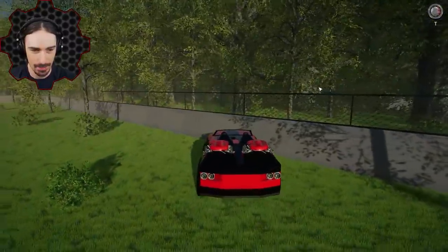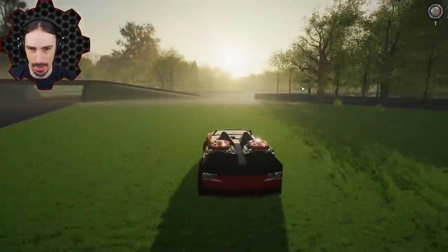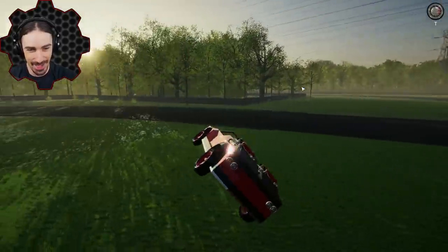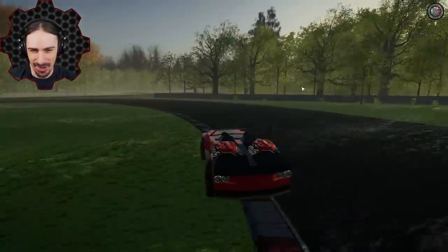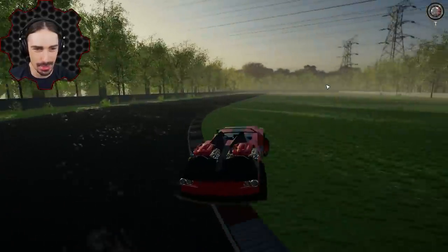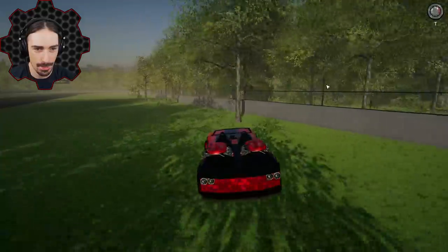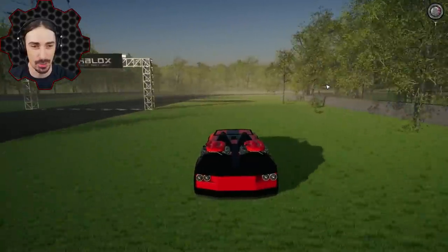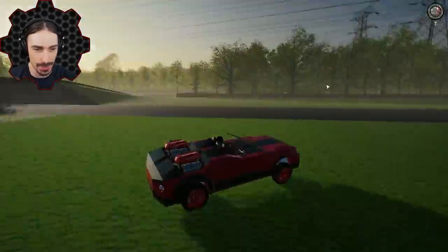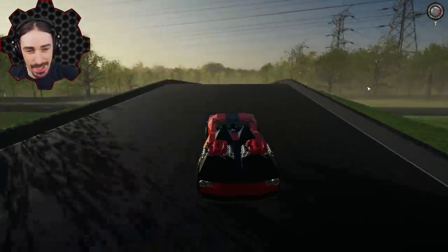I can't wait until they put destruction physics in — that's on the road map. Let me take this thing off a jump and see what happens. We're back in action — it didn't go quite as expected but it wasn't any less epic. You know what, we could probably drift better on the grass since it has less traction. That's the secret — just go on the grass. Perfect flip, 720, and right back onto the road!